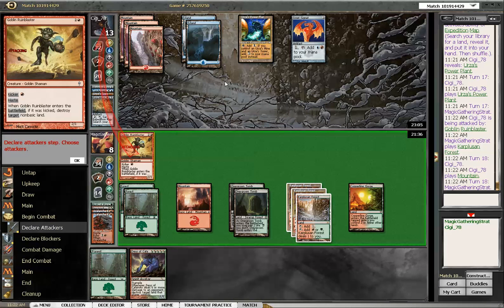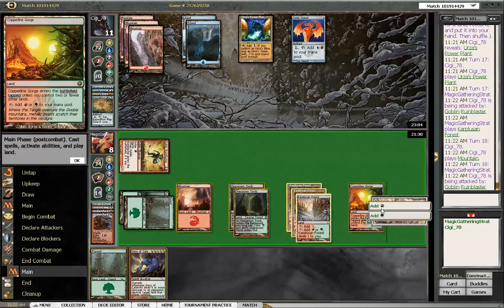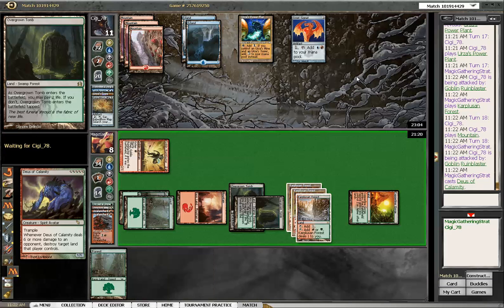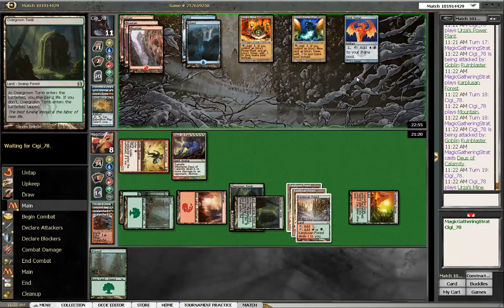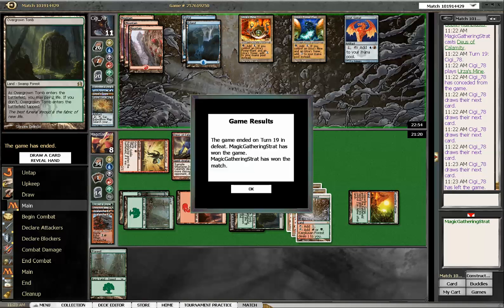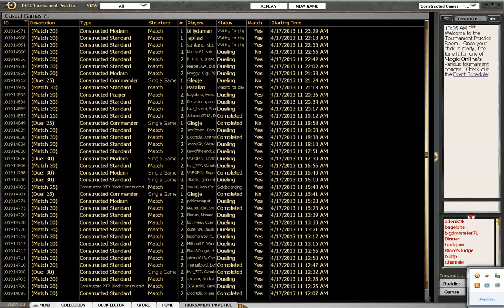Destroy target land. I'm sure he can counter it, but here goes nothing. Casting it for two red and three green — Decree of Calamity! Can you stop it? No! And the land destruction deck wins. There is a moment of celebration — it's actually the first time this deck wins a duel in this list. I'm now one and two with the deck. Izzet Urzatron will be the name of that deck. A win — that's fantastic. Thank you for watching Magic Gathering Strat playing Red-Green Land Destruction in Modern versus Izzet Urzatron.